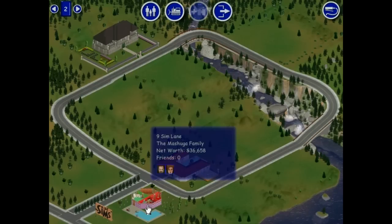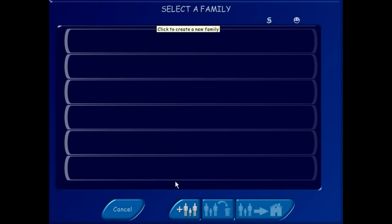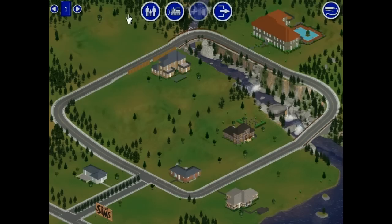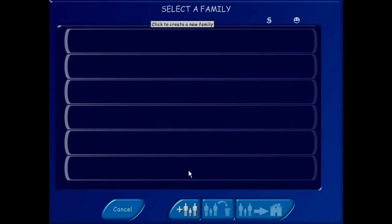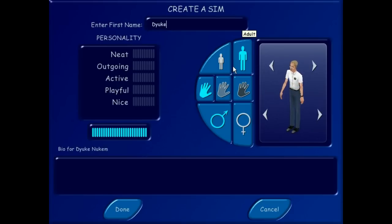The Meshuggah family. What a colorful-looking octagonal house. I guess there are no families already included in this one. We'll just have to remake Duke Nukem. Daggone it.